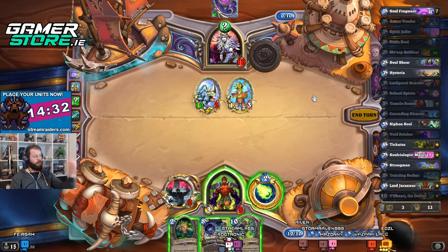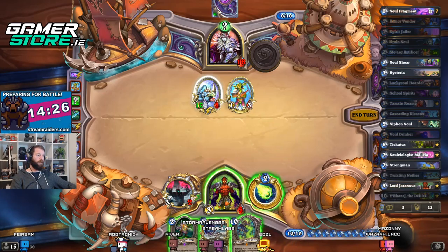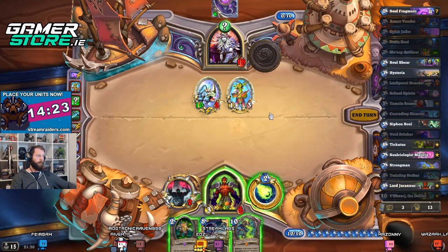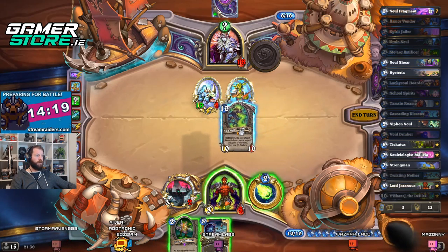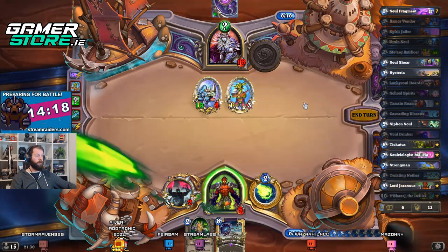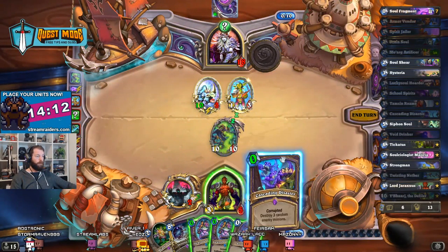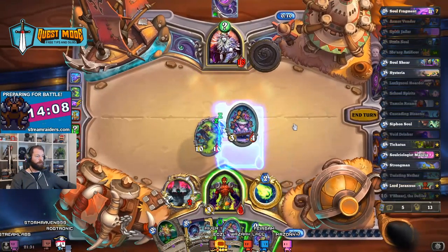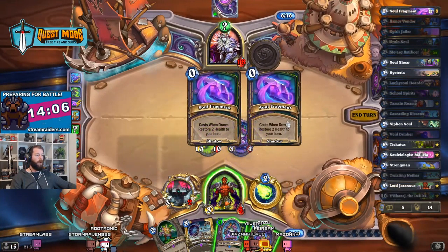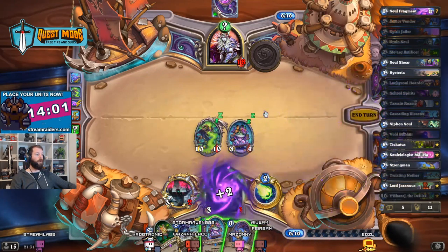Oh, is that a Yashiraj? It is the Yashiraj! What did I corrupt? I did corrupt a thing — so hold on, let me think about this. There are 10/10s, so I can draw more Lucky Soul Hoarders. I think I have to do it — I have to play Yashiraj here, and I can play Cascading Disaster.